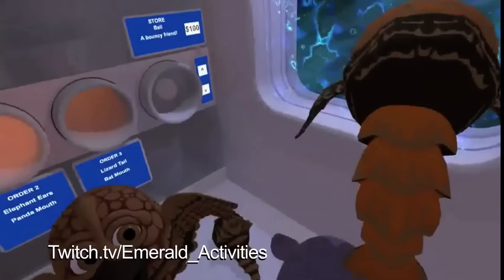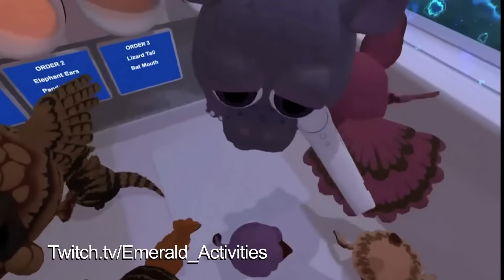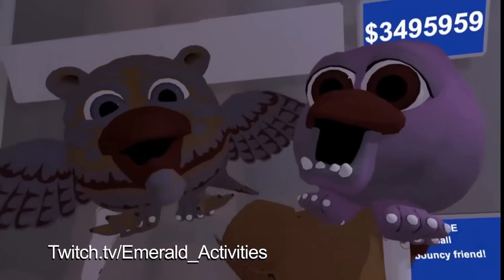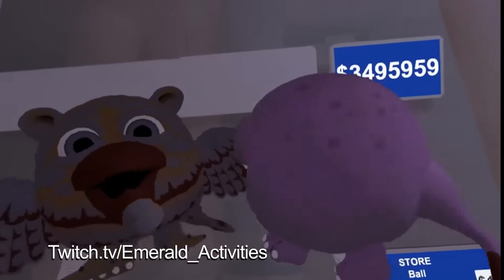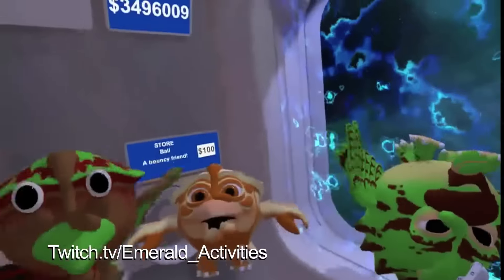Just to show you how random the creative Mutatos can be, here's an example. Both of these guys are turkey and hippos, but somehow this one is flying and looking like this, and this one is just this little blob with a beak — but both have the exact same parents.